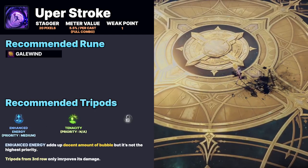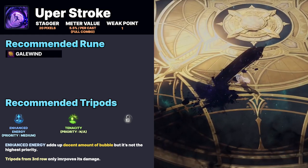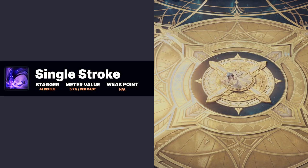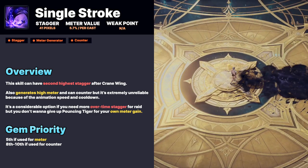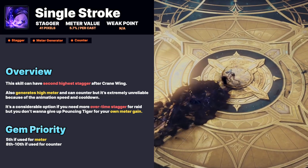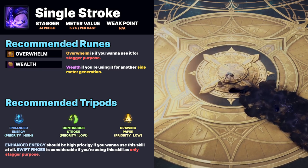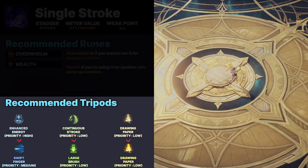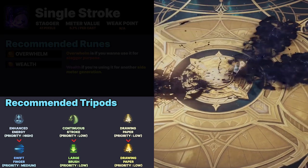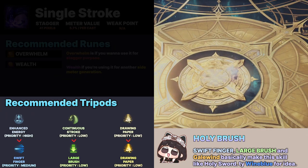The next skill doesn't need to be leveled higher than seven since the third row is only damage related. It is the second highest stagger and provides decent meter. You can counter with it as well, but it's not reliable due to animation speed and long cooldown. However, you can take Swift Finger and Large Brush tripods to make it a reliable long range counter, but it will lose stagger and meter value. Recommended runes are Overwhelm or Wealth, and Galewind for counter purpose.